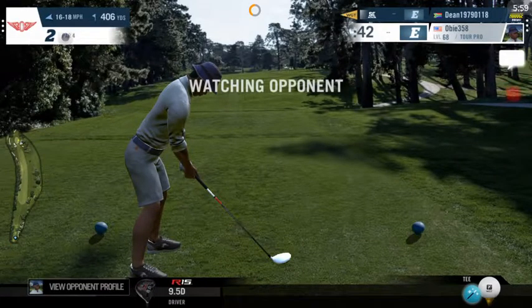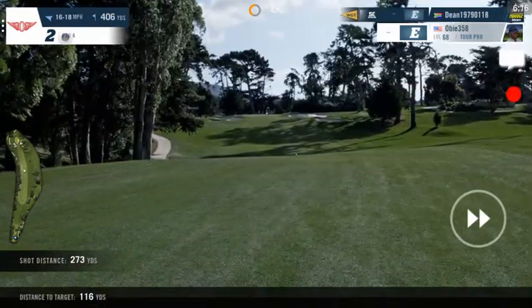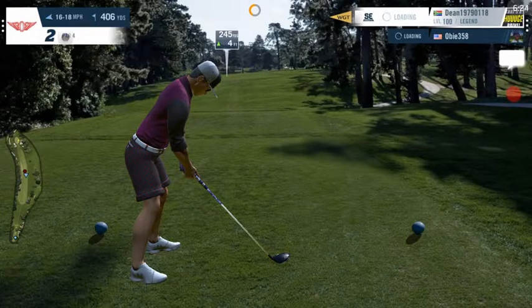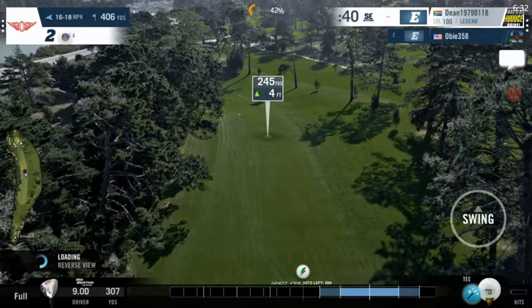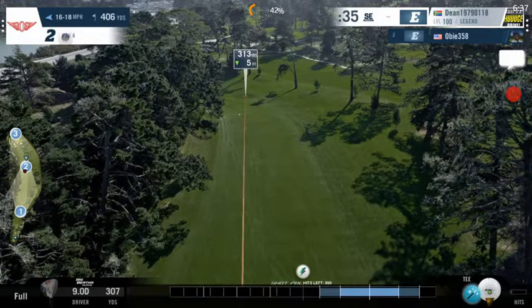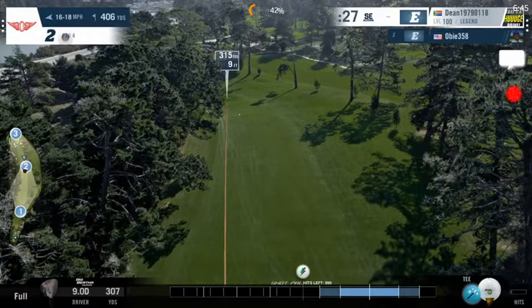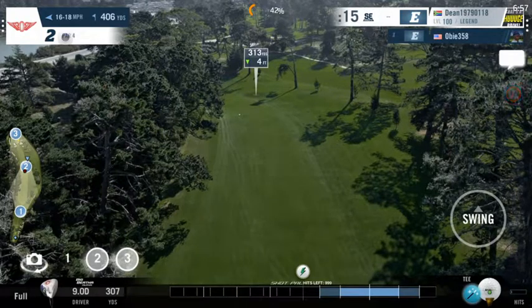Alright, now we have another par 4 with a side wind, 16 to 18 miles an hour. I'll be aiming to the right, expecting to land this around 310 yards. He's teeing off first because the previous hole was a tie - he's got 273, leaving a 116-yard shot to the green. I'll be taking a little bit more risk, trying to drive it around the trees. The wind is blowing from the right so I don't have to aim into the trees, but the hole does dog-leg to the left. I'm expecting the ball to land where the marker is, aiming here, then drift back - somewhere between 310 to 320 yards.